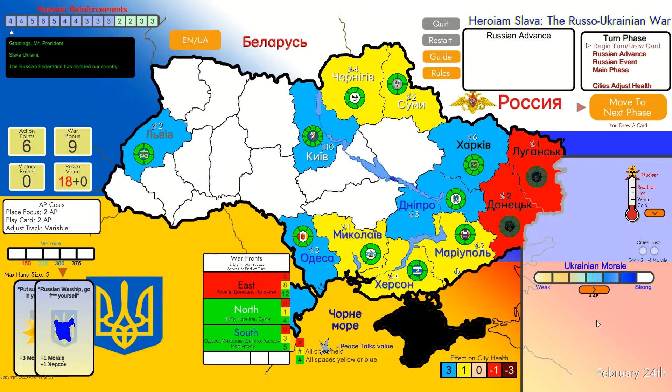This beginner version comes with 14 turns and you can see the number of points Russians get each turn, which they use to attack our positions. Two more things to mention: the war bonus, which we award at the end of each turn for additional victory points, and victory points themselves - we need at least 200 to win. Finally, peace value has no direct influence on the game but in certain situations allows us to gain additional victory points, so it is good to make it rise and not fall.